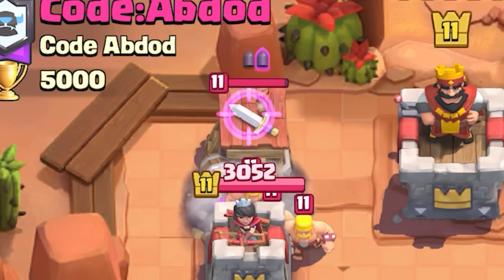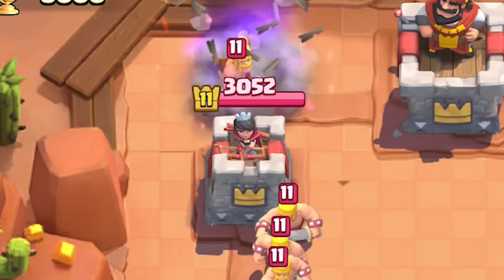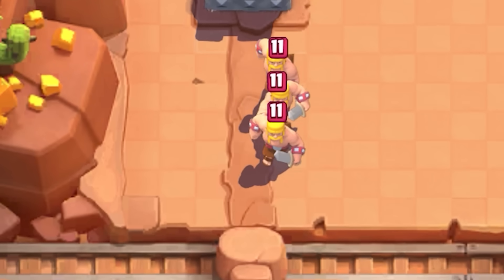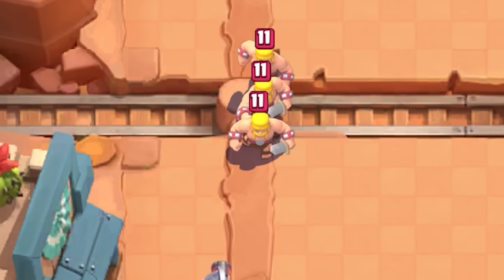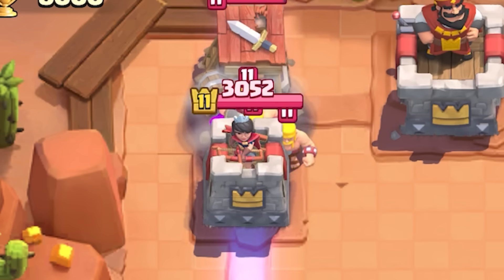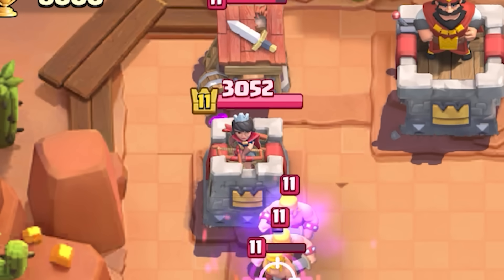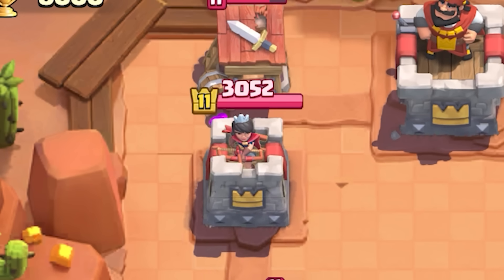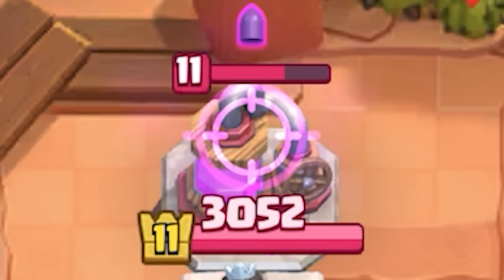I find Evo Musketeer to be best used offensively. It's amazing against spawners as it would critically damage the buildings, and the leftover Musketeer would assist in taking out Barbarians from the initial and death spawn waves. Although if you have slow reaction time, your Musketeer will waste shots on the spawn troops instead, so I wouldn't risk it unless you have great connection.